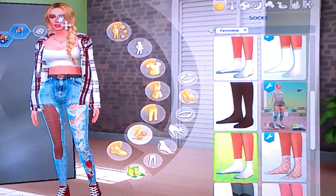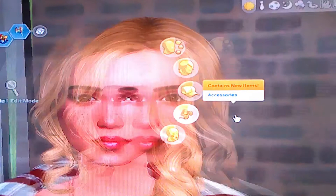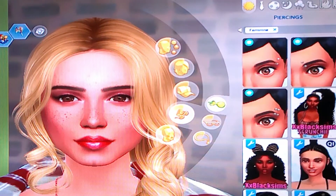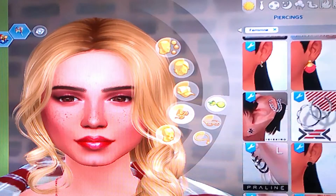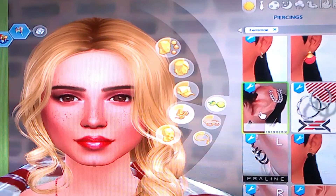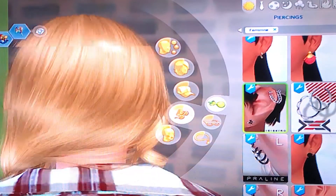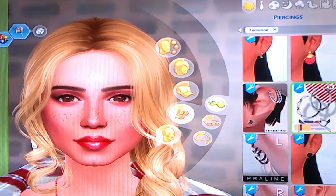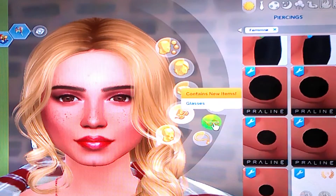And then I need to give her eyelashes, and chains and earrings and stuff. That starts with the earrings. Well, you can't really see them ones. Yeah, let's go for them ones because you can see them, kind of.